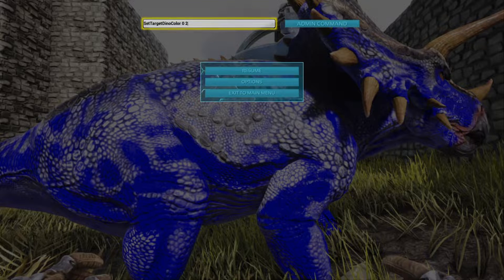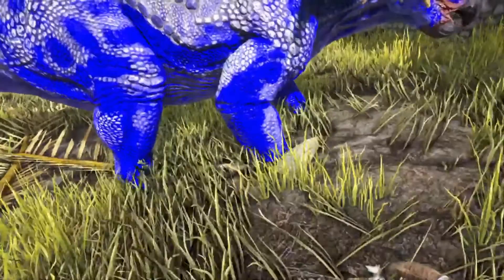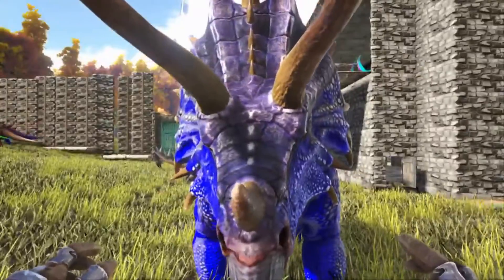Now region one is the face and feet. I think I want to do that blue as well. So you change the zero to a one, and keep the color as blue — number two — since I want it blue. Go back over here and click on admin command. As you can see it changed the blue a little bit on the face and feet. It's the same color number, but on the head it's like a slightly different shade of blue for some reason — same on the feet though.